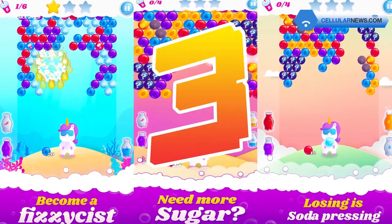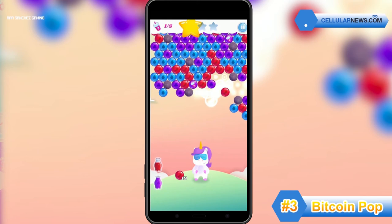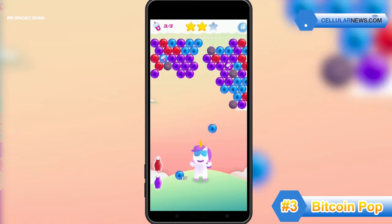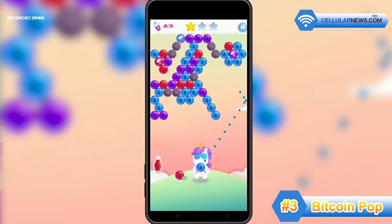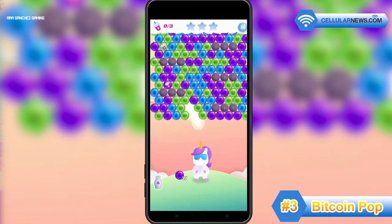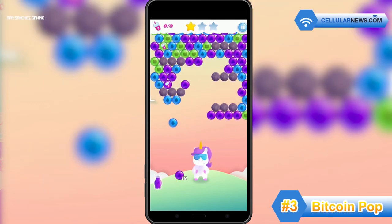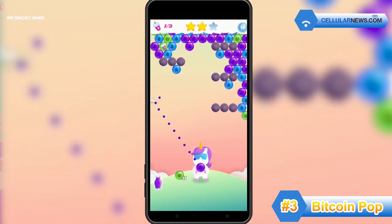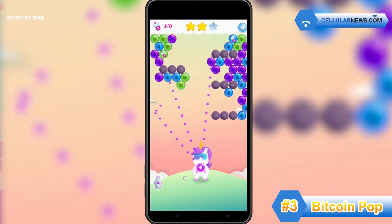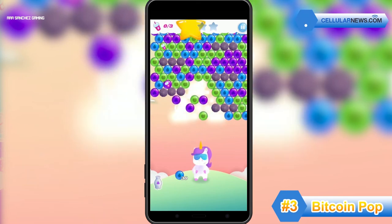Number 3 is Bitcoin Pop, another vibrant game that challenges your aiming skills. Your goal is to pop all the bubbles on your screen. Simply aim the main bubble into the bubble cluster that matches its color and shoot. You only have a limited number of shots per level, so be sure to clear the bubbles quickly. The more bubbles you pop in the least number of moves, the more bling points you get and the more Bitcoin rewards you earn.